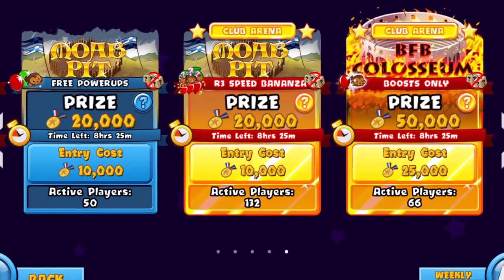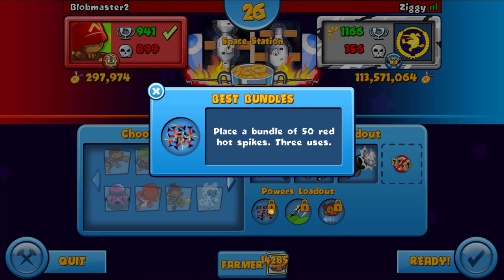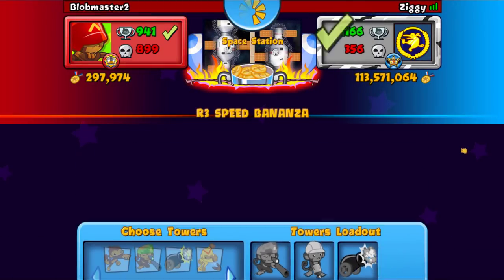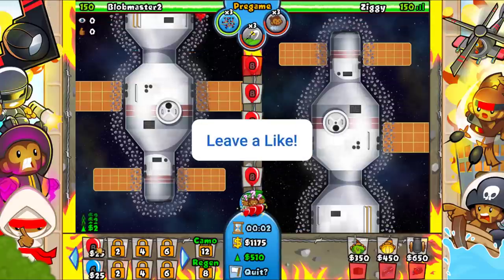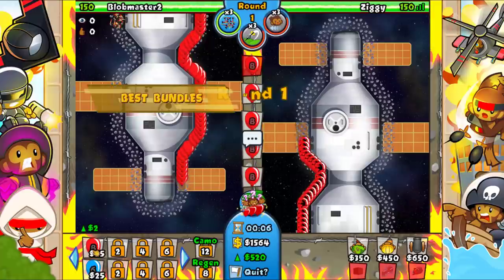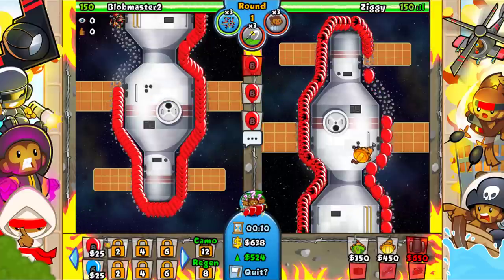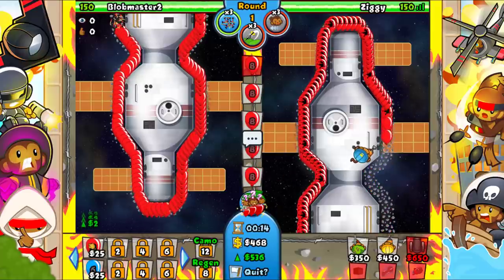Today we're playing an R3 Speed Bonanza Moab Pit and I have no plan whatsoever, so let's just get right into it. With these videos I like to show off which powers I get so you guys can pause and read about them. R3 Speed Bonanza is a pretty simple concept — it's speed, so you get eco every 4.2 seconds, which means you basically have almost infinite money. Except right now when we're ecoing, but that's okay.